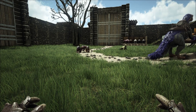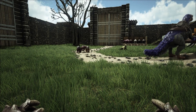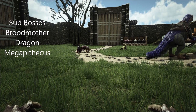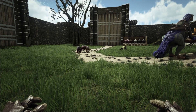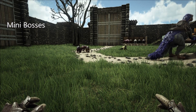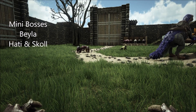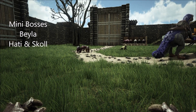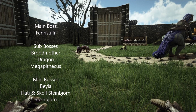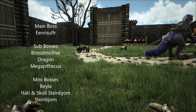To reach the main boss you need to beat three sub bosses — the Broodmother, the Dragon, and the Megapithecus, returning favorites from The Island. But in order to summon those three, you're going to need to beat mini bosses: Baila, Haiti and Skull (a duo fight), and Steinborn. So really there are seven bosses total — three mini bosses, three sub bosses, and your main boss.